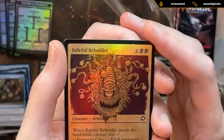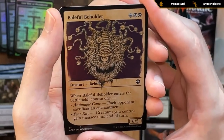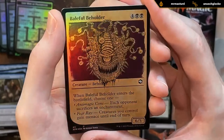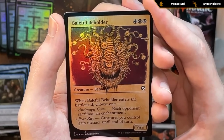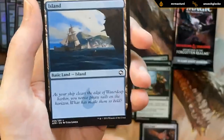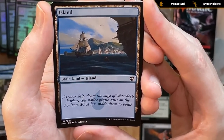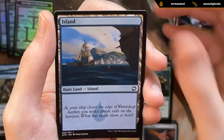A Baleful Beholder — for a second it looked like the actual good beholder, but it's a pretty cool foil sketch art and still a playable card. Six mana, six-five, can make the opponent sacrifice an enchantment or give our creatures menace until end of turn. That foil's pretty cool. And an island with flavor text: 'As your ship clears the edge of Waterdeep harbor you notice pirate sails on the horizon. What has made them so bold?'